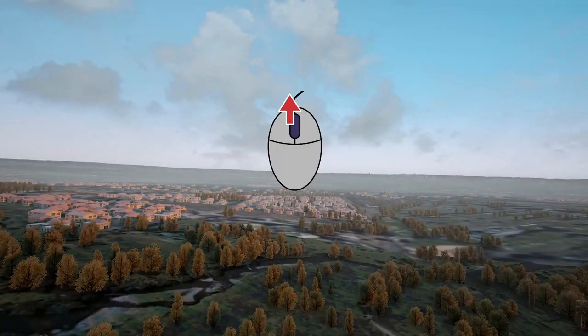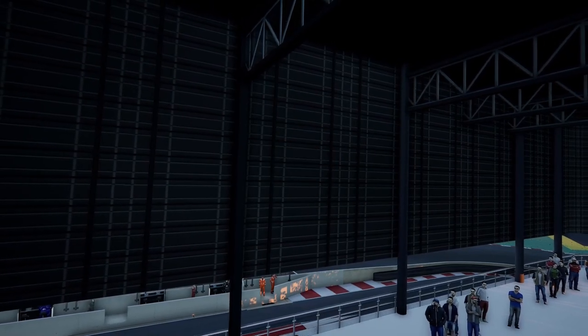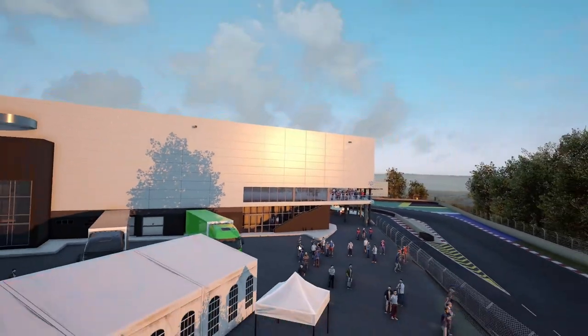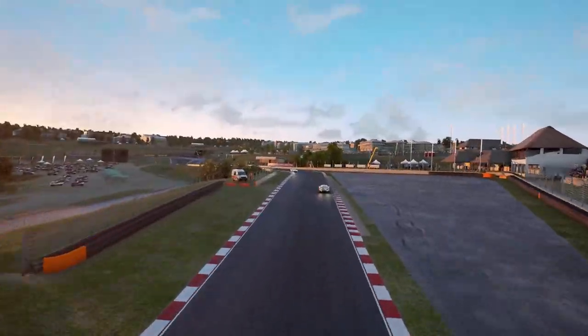And I move it down and I go slower. In order to look around, just click and hold your left mouse button and move around your camera.